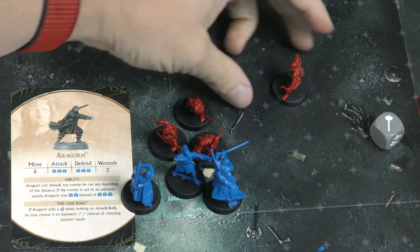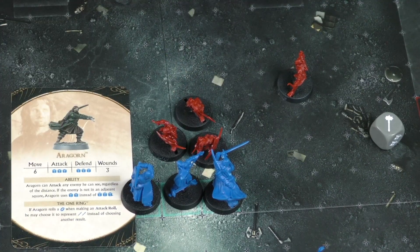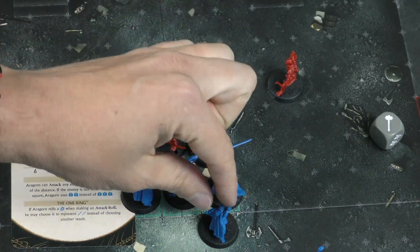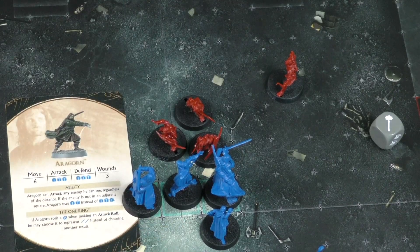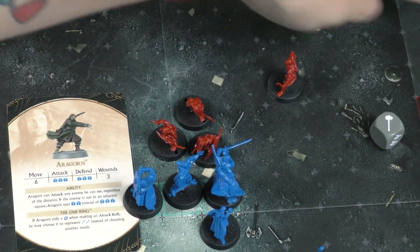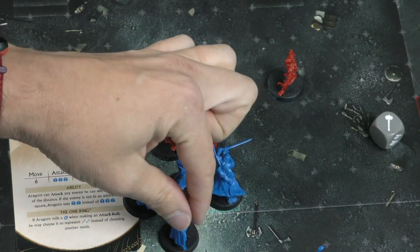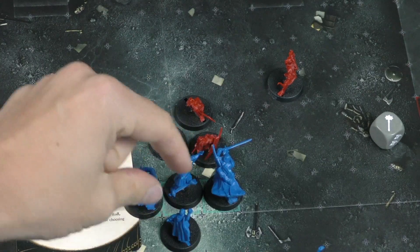Some characters have ranged attacks — there are goblin archers, Legolas, and many hobbits can throw things as well. For ranged, you draw a line from the center of your square to the square you're attacking. Line of sight is only blocked by certain things, like the pillars on the board edges. There's also a little elevation with the stairs. If a line of sight crosses a large character to reach a small character like a hobbit or goblin, that line of sight is blocked — but you can always attack a large character.